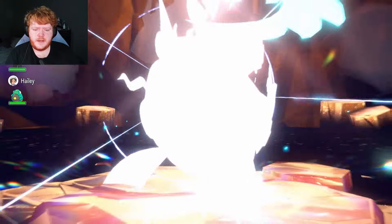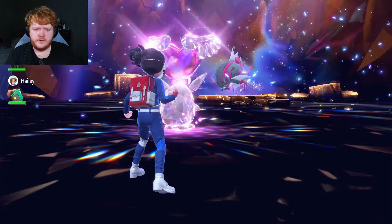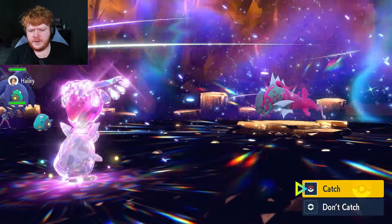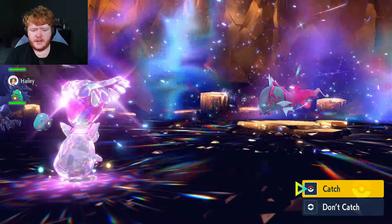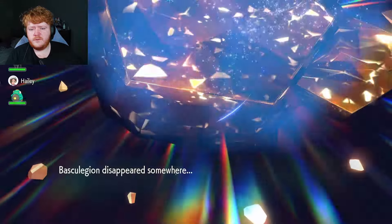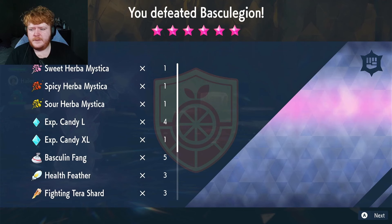I do like this build — it feels very difficult to go down. Basculegion is a difficult Pokémon with its Crunch, Wave Crash, Rain Dance — and it's normally obsessed with being faster than you, but this raid it wasn't, possibly because Coalossal used Scary Face. We're not going to catch it. This one drops all five Mystica — we get sweet, spicy, and sour. Amazing!